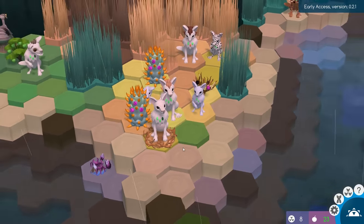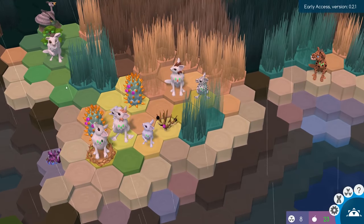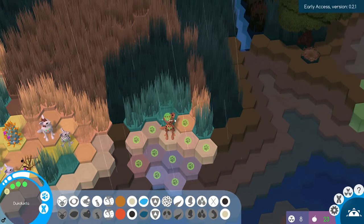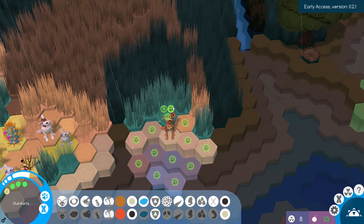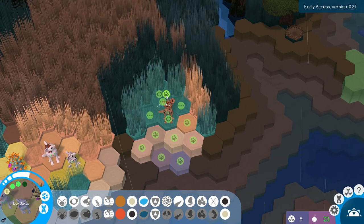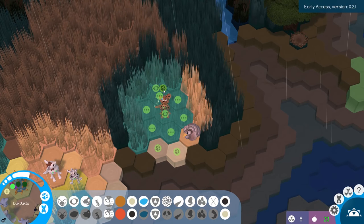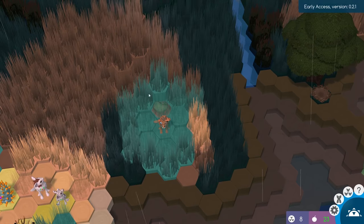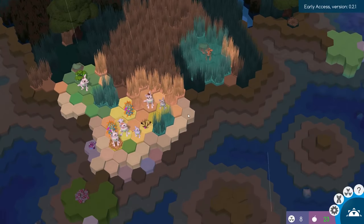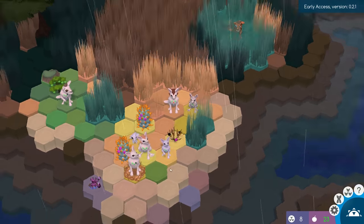We just need the claw to mutate on one of our pack members, and then it should be a little bit easier to pass in the future. Let's move him a little bit further into the grass to see if there's anything we need to take note of. No bunnies yet. There's just a bird over here — is that all that's here? Well, there's the bunny burrow. I was really hoping we were going to run into some berry bushes along the way, because we definitely need more sources of food at this point.